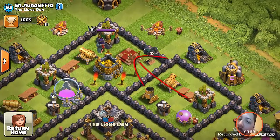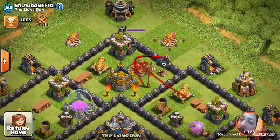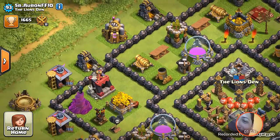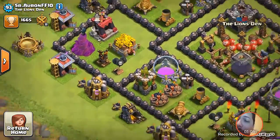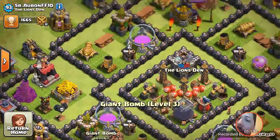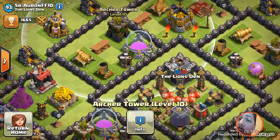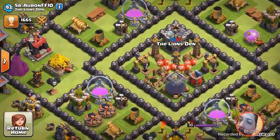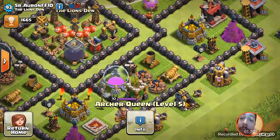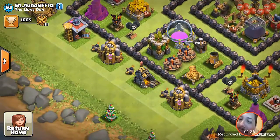The idea is that giants will funnel into the zone, and hopefully wizards targeting trash buildings will go on the outside of the base. A lot of this is hypothetical. We already know this trap works with the double big bombs, and this trap works with the spring traps — I've used those in many bases. I have the Archer Queen up top because I only have three air defenses, so I'm using her as an air defense.